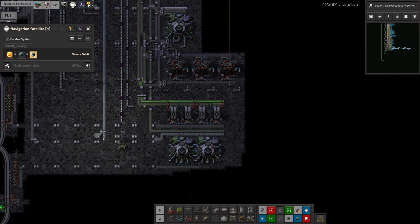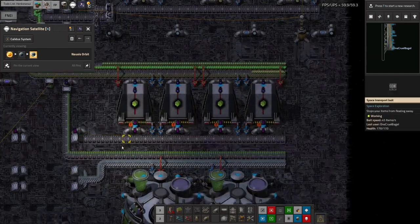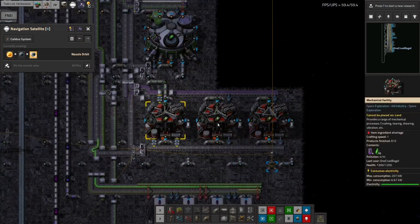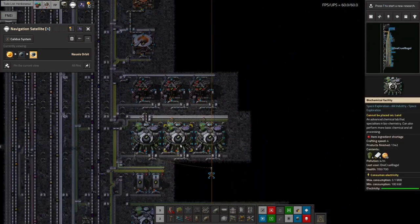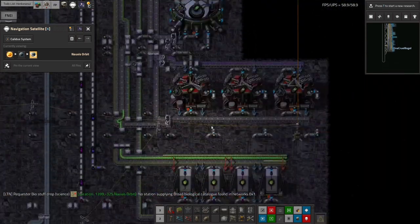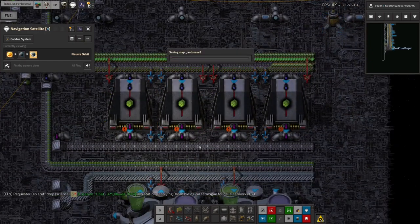Unfortunately the first thing I was going to talk about having done is no longer actually the case and working properly. I was going to say that I've come in here to the biological science area and I've boosted all of the machines in here. I've put in extra machines, like here where there's now three of them, three of them here, and two of those and so on all the way up the chain, with the intention of making everything being produced in large enough quantities that all of my supercomputers can keep running constantly with enough inputs to spit out a steady supply of all of the catalogs I need.